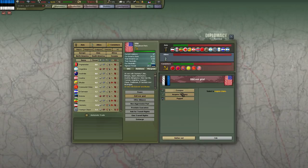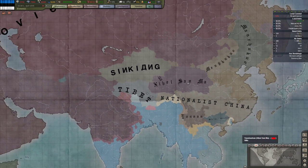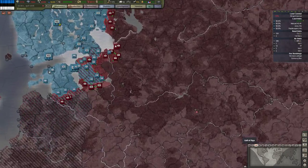The US is in the Comintern. That's funny — they joined the Comintern after they declared their independence. Ok, let's do it.